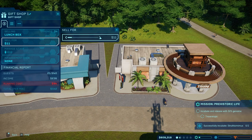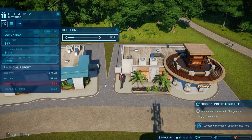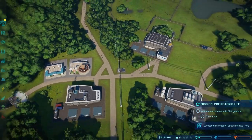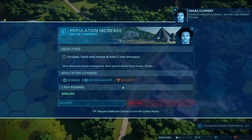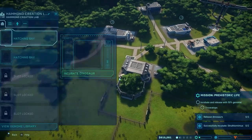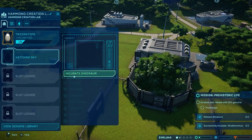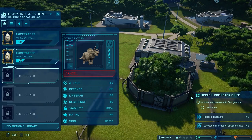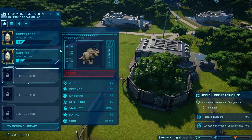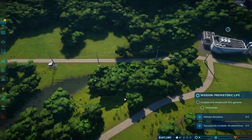The gift shop is a big hitter — $183 per hour. We have an entertainment contract: incubate, hatch, and release two new dinosaurs, and we get $250,000 for that. Science goes down, security goes down, but entertainment goes up and it's fine. One of our missions is actually a Triceratops. So let's just go ahead and do it — we can afford both of them. Cross your fingers with me that these both take, because now we are down to little money here.